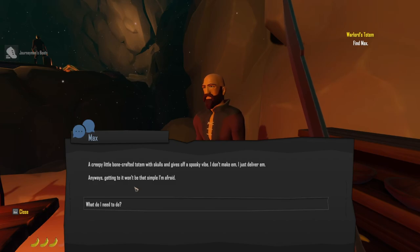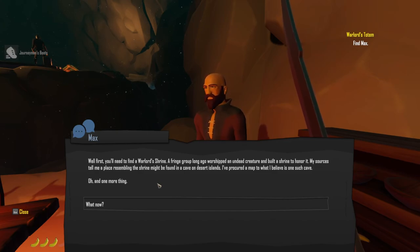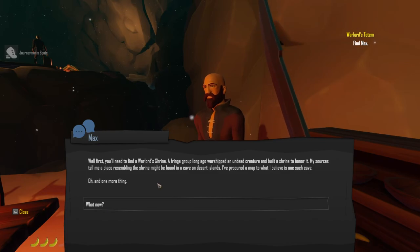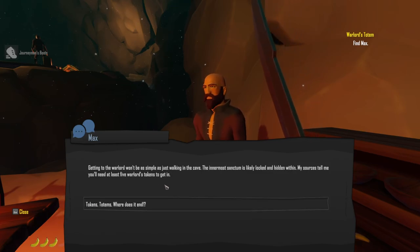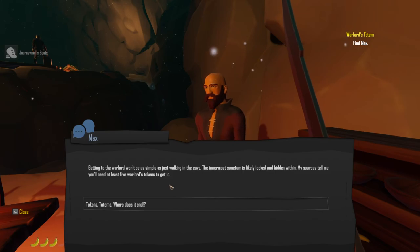Getting to it won't be simple. First I need to find a warlord shrine - a fringe group long ago worshipped an undead creature and built a shrine to honor it. A place resembling the shrine might be found in a cave on desert islands. The innermost sanctum is likely locked and I'll need at least five warlord tokens to get in.